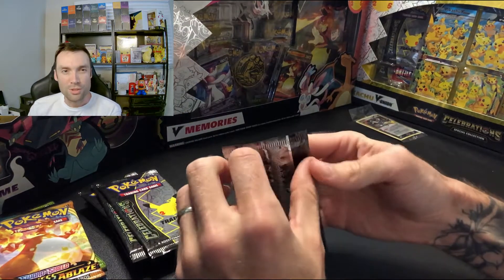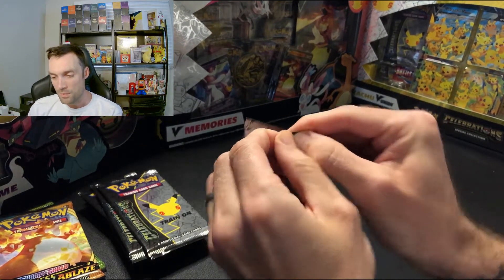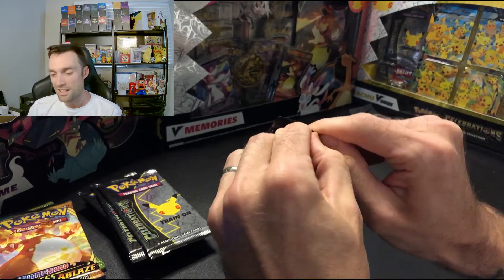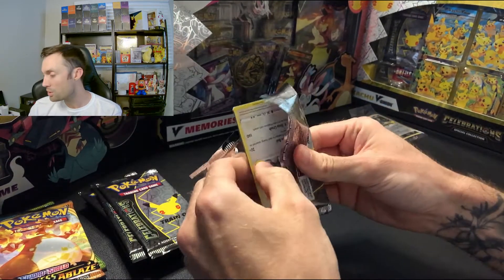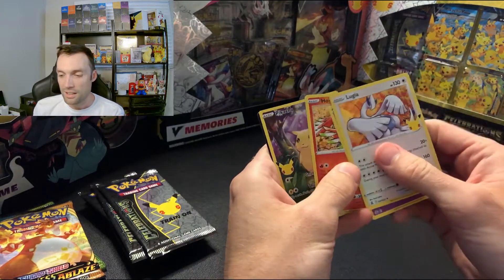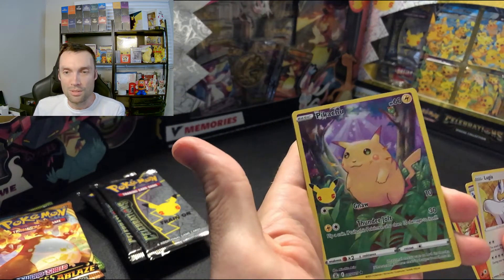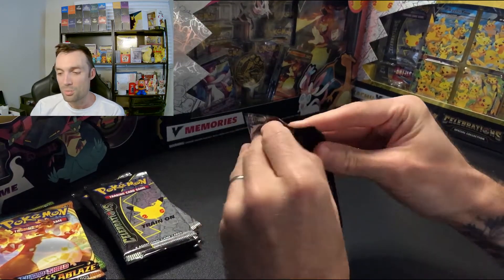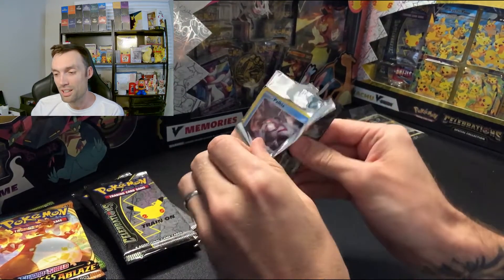Let's go Celebrations first and see what we can pull. I have a feeling we're going to get something big. I do already have the Blastoise and most of the set, but let's see — we got a full-art Pikachu! Beautiful. Let's get another pack. I'd really love to pull a Venusaur today.